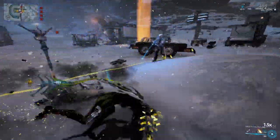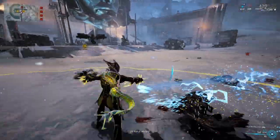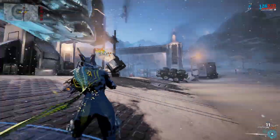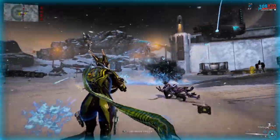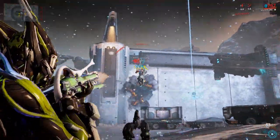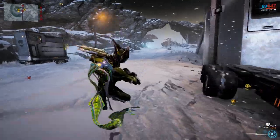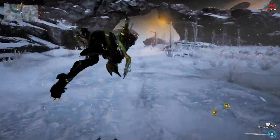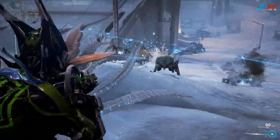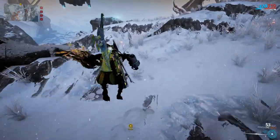I didn't even need to put a cut in because it all escalated nicely. One warning: if you aren't getting the Corpus to spawn, make sure you don't have area-effect weapons that destroy the alert beacons — those beacons are what pull down more Corpus and you need them active. This is how you basically defend yourself against a high alert level.